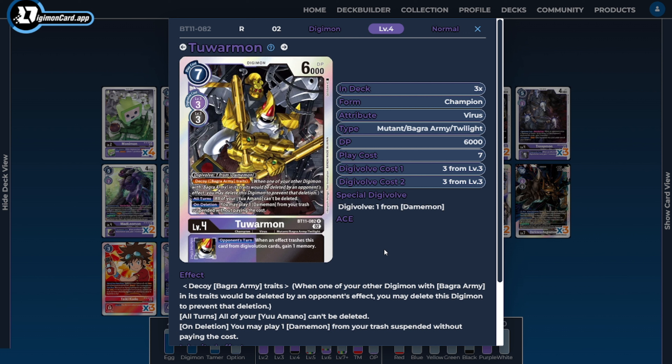Tawarmon still has an on-delete ability to play out a Damemon — which is again why we care about having those different Damemons — giving us multiple ways to help set up our Tamers. He comes with Decoy of Bagra Army, adding protection for our other Bagra Army cards while he sits passively on the field. And he has that same inheritable ability we've seen with many of our Bagra Army cards to facilitate this anti-tempo style of gameplay.